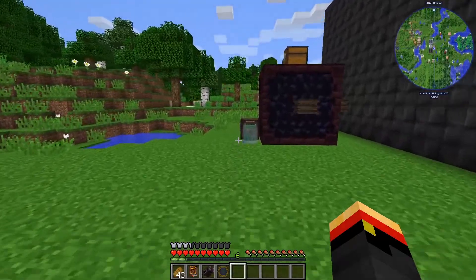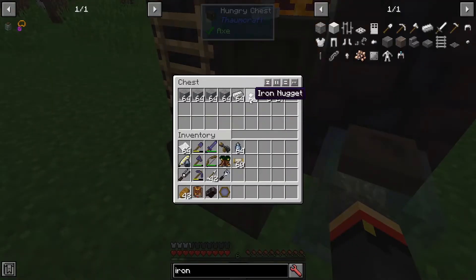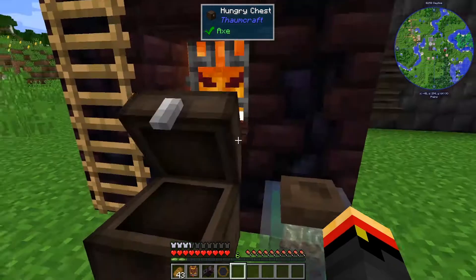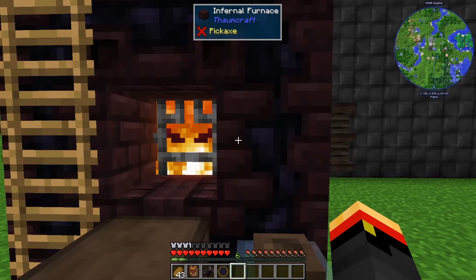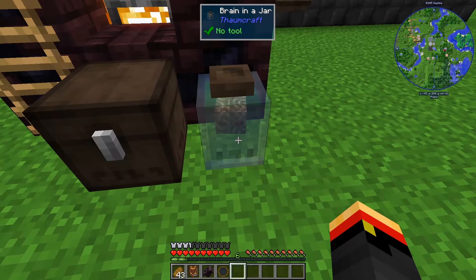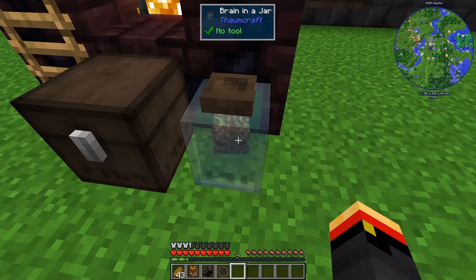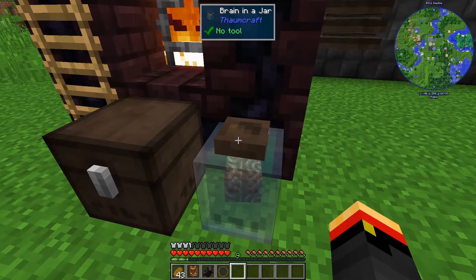I think it's done with the smelting. Let's go check its progress — yep, there's my ingots. We also got some extra iron nuggets and even a few rare earths in there, so a very good use for the infernal furnace over a vanilla furnace. Now that we've got our brain in the jar, if we want to get that experience back, you simply right-click to check the jar and get the experience. There you go — it's basically an experience tank.